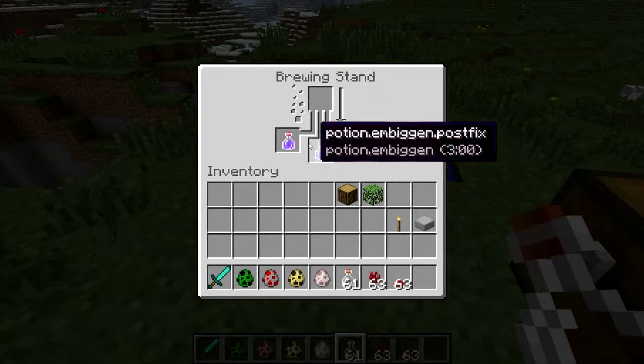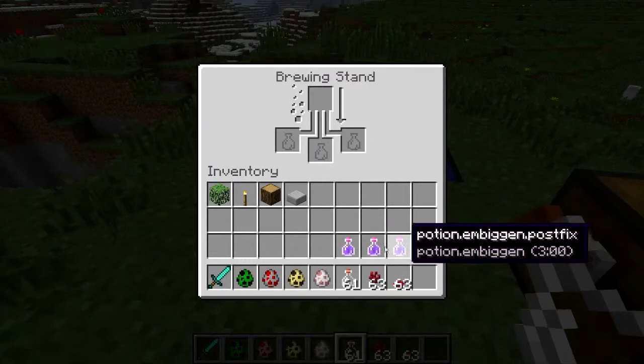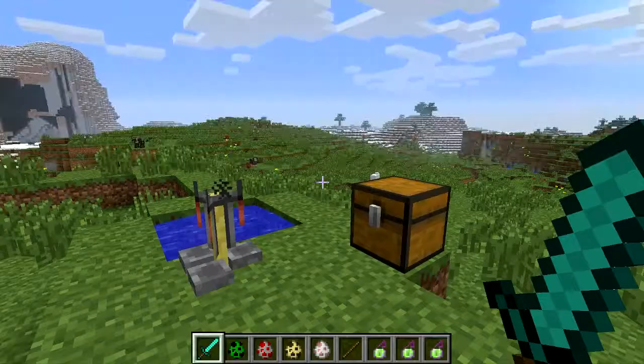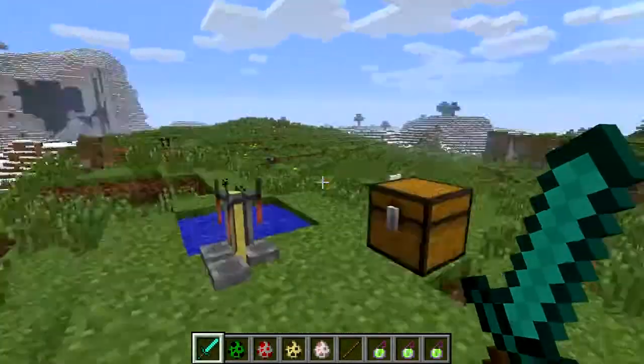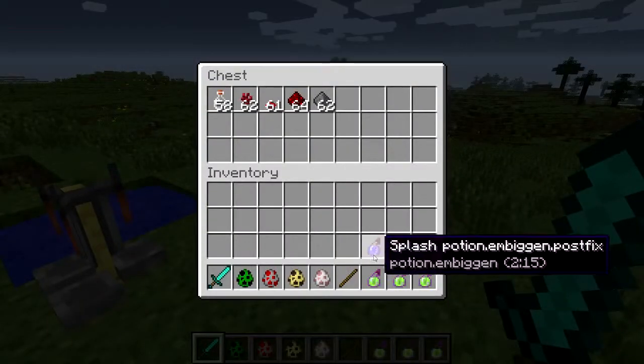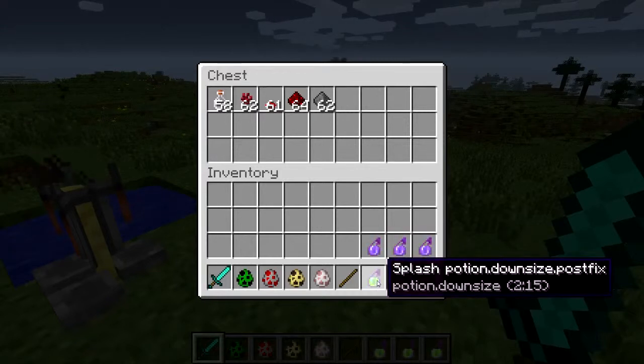In a moment I will show you that with redstone and gunpowder you can use them like a throwing potion — the redstone makes it last longer. You should already know all this stuff. So I'm going to go ahead and make the rest of these potions. All right, so we've made up our splash potions — our enlargement and shrinking potions are done. There's splash potion embiggening and splash potion downsizing.